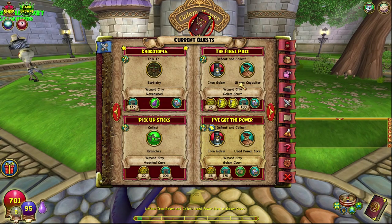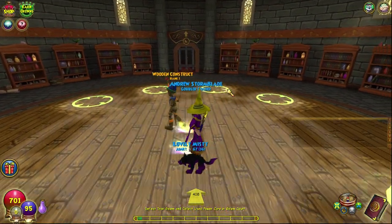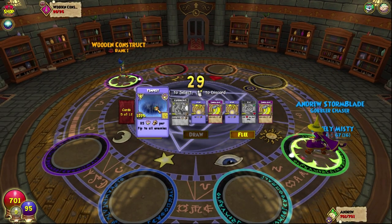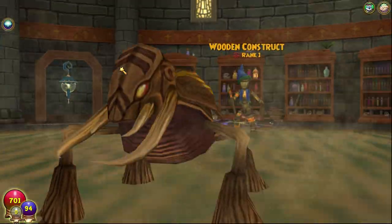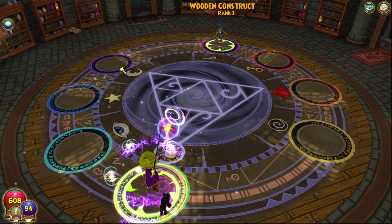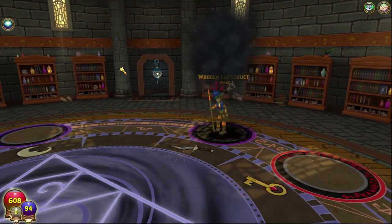Luckily, we also have another quest to defeat the Iron Golem in the Golem Tower. I don't know why I didn't do it, but I didn't, so I'm kind of happy I didn't. Wooden Construct, rank number one, level one, here we go. 85 doesn't do as much as I want, so we're just gonna hit him with a Thundersnake. We shouldn't run out of mana because we do have quite a significant portion of it. The only problem will be health because we are bad. We're level 12, so maybe we're good now.